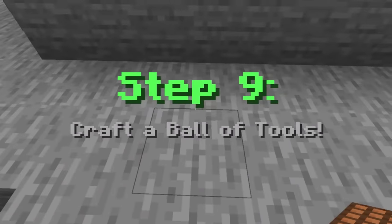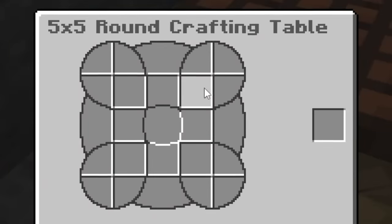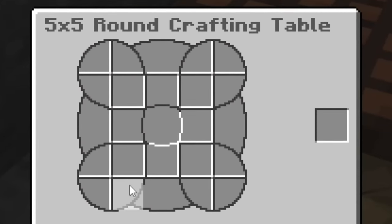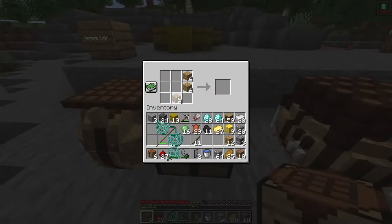Here you go little guy — did you like that? It's eating! It came out with slime balls and the five-by-five round crafting table. Now we gotta make a ball of tools. This is the next one — what the heck am I even looking at? We have the slime ball for the center, now we just gotta make a bunch of tools.